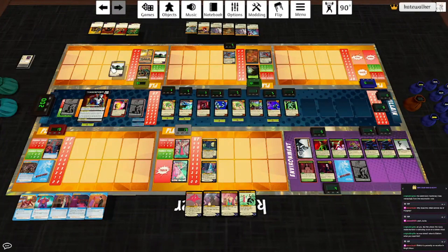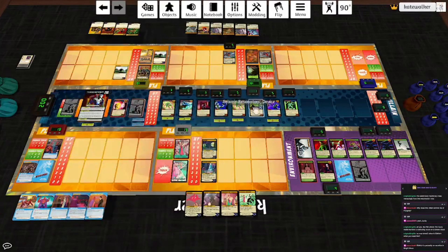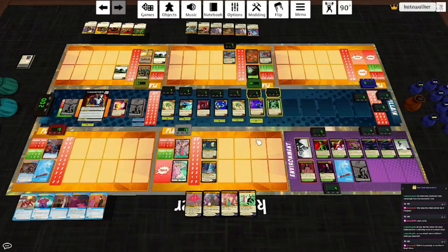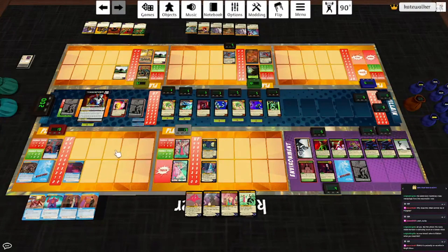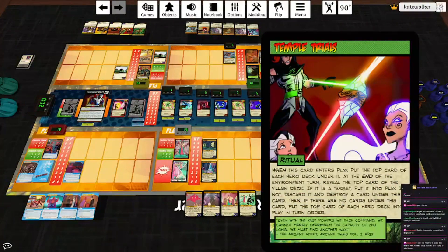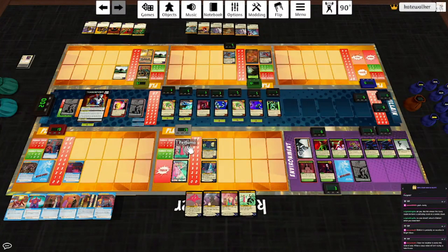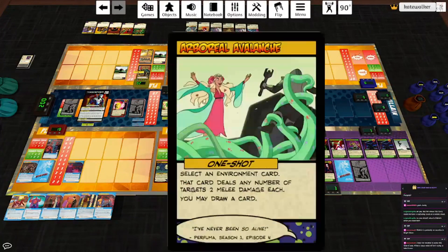Hakka is going to play another Dominion and use his base power Oranga — destroy a target with two or fewer HP, he regains HP equal to that target's HP before it was destroyed. The Seismic Resonators go under the ritual and he heals one and draws a card. We're cleaning things up a little bit. Let's heal the top card of the villain deck — it's an access card, so that will help get rid of Temple Trials a little faster. Draw two cards. Perfuma can use a power — she'll increase the next damage dealt by Hakka by one. Destroy that card. Arboreal Avalanche: select an environment card, we'll pick Zhu Long, that card deals any number of targets two melee damage each.